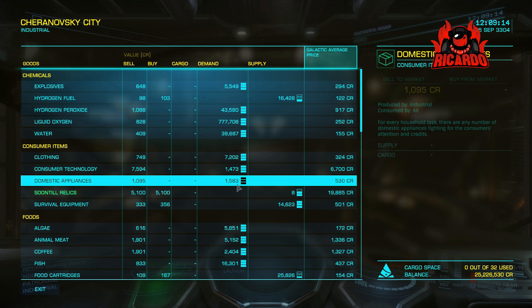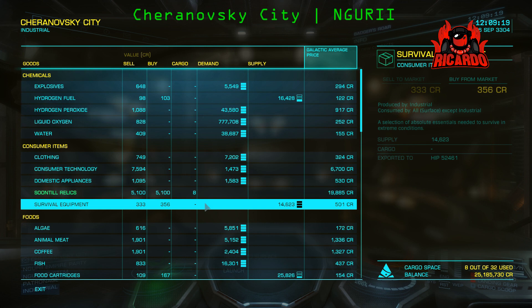The unlock requirements also need you to provide her with three Soontkill relics, and they can be found in the Enguri system at the Cheronovsky City spaceport.